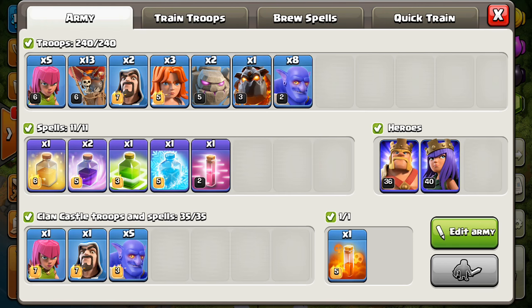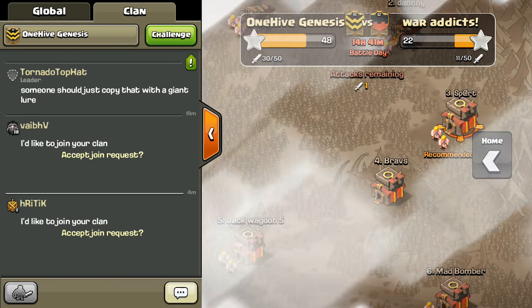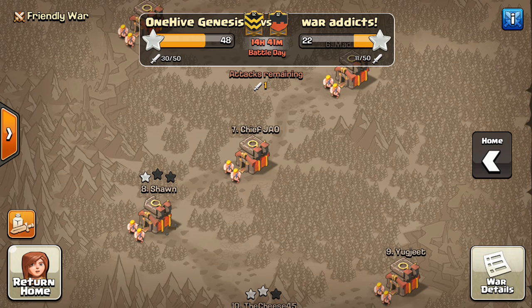Make sure I have everything: my 8 Bowlers, CC looks good, spells looking pretty good, heroes — yep, looks like I have all the necessary troops. I think I'm just about ready. Have a Wizard, some Archers to clean up, get some of those corner builder's huts, etc. Hopefully I'll be in a situation where I am cleaning up the base, and the base isn't cleaning up me.